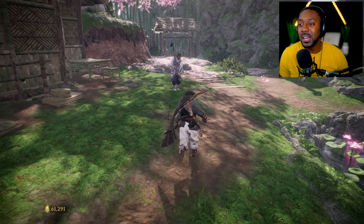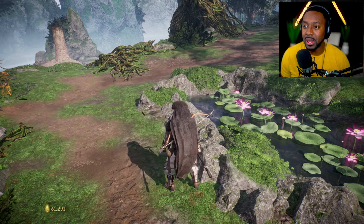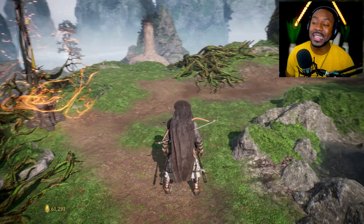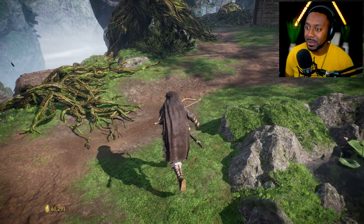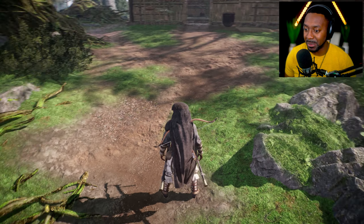Starting off, this is the hub area. In this area, you're going to start your next mission. You're going to do a lot of stuff when it comes to building your character — your skills, your attributes, your weapons — all of that is taken care of here. I'll show this part in a little more depth as we go along.